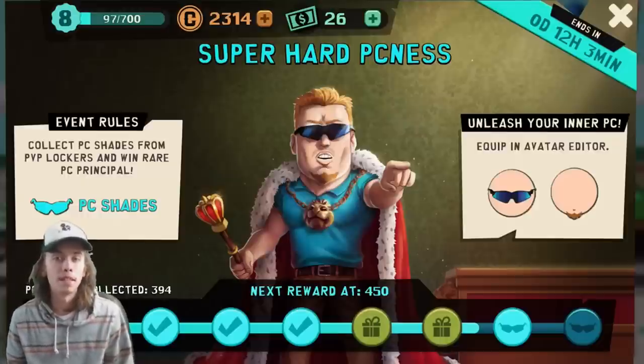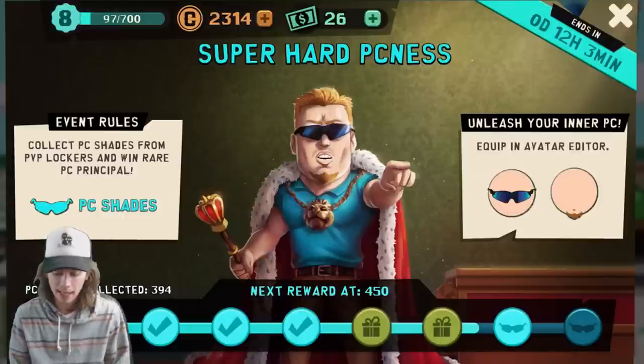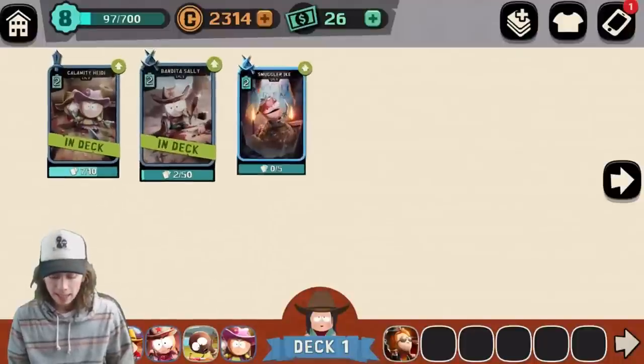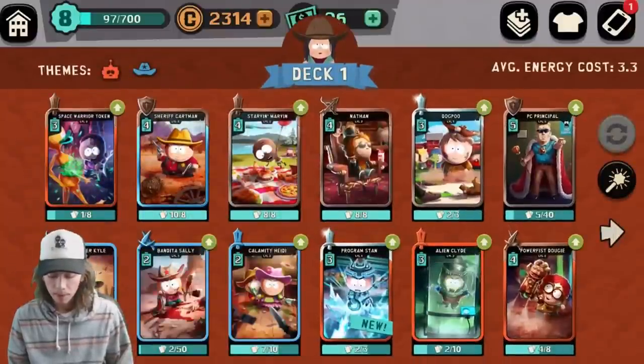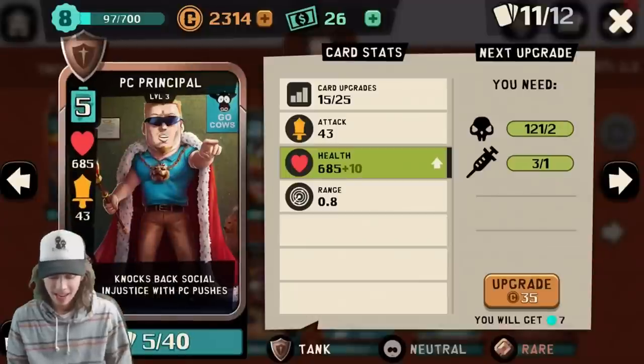Maybe I'll do some clips or maybe a little montage of all the wins and losses. Let's get into a battle right after I show you my deck. This has been working perfectly for me. I have PC Principle at level 3, which is really good. I have him at level 3, and to get him to level 4, I'm gonna need 35 more cards, which will take forever.